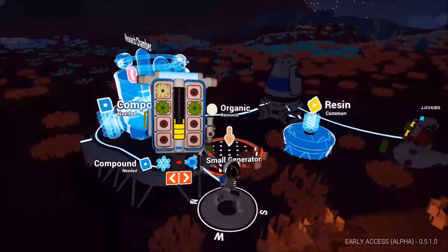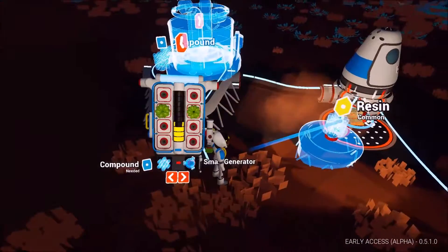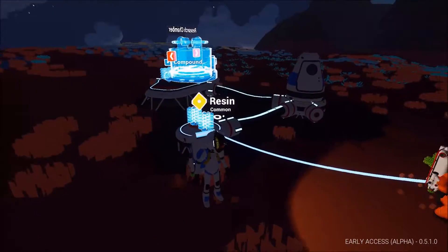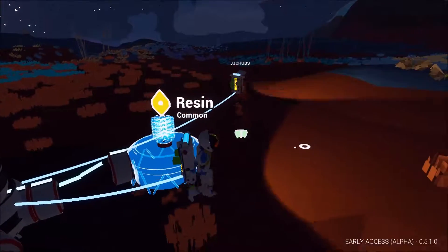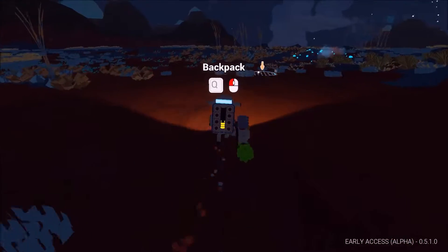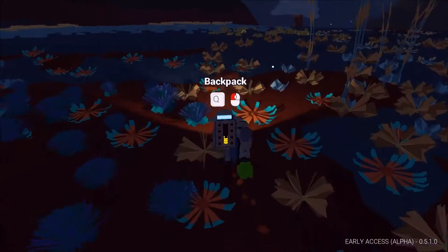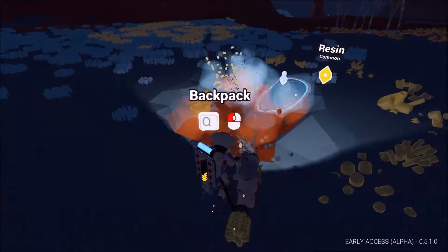Wait, how do you add another thing? You press this — you gotta click this thing, you gotta put away your... I'm gonna go get the rest of this stuff over here. What if we build a wall around it? Like with the hole? I wonder how that would look, and then we're gonna protect it from sandstorms.